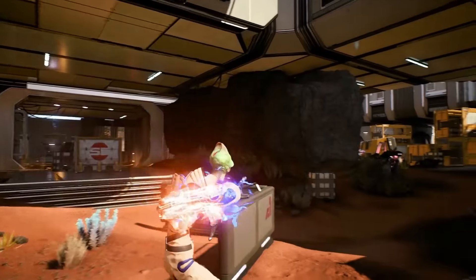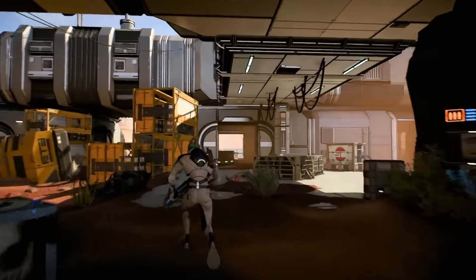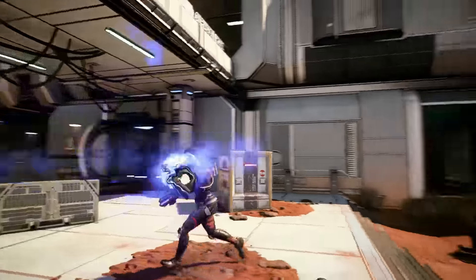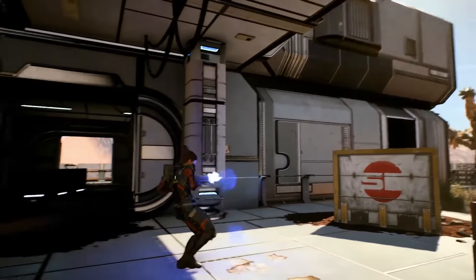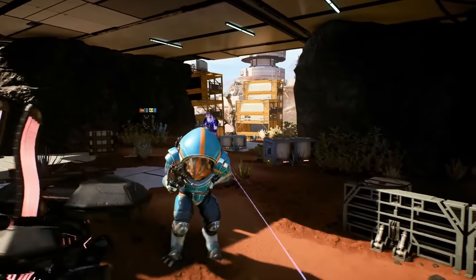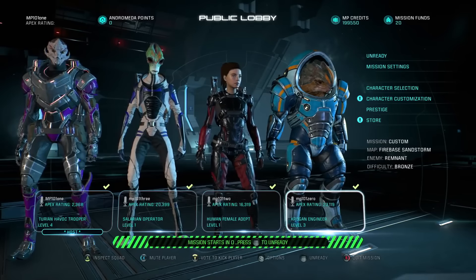Our Solarian Operator is equipped for medium to close quarters combat, with a skill focus entirely on tech abilities. Our Human Adept is also equipped for medium to close quarters combat, but she's rolling into combat with a skill focus entirely on biotic abilities. Last but certainly not least is our Krogan Engineer — this bruiser of a teammate is going to play a vital role in supporting us should things get tough. Looks like everyone's ready, let's get to it.